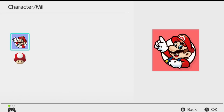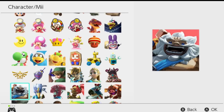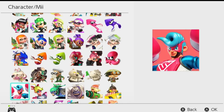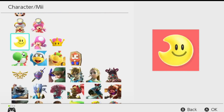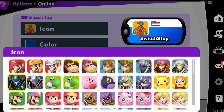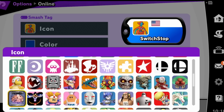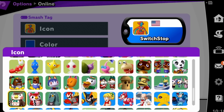Next, we have player icons. The Switch itself doesn't do a very good job of representing all of its most popular series for player icons. For example, Xenoblade has zero player icons, despite Xenoblade Chronicles 2 being a top 25 best-selling game on the Switch. And even Xenoblade 1 is being remade. Even in Smash Ultimate, there's something called a player tag where you can choose a player icon, and even that has more options than just the Switch player icons itself. There just needs to be more added eventually.